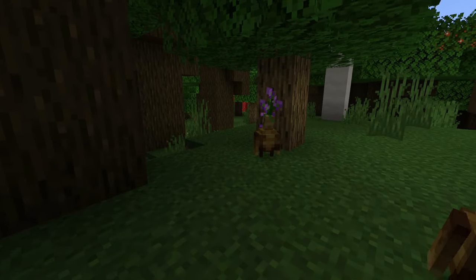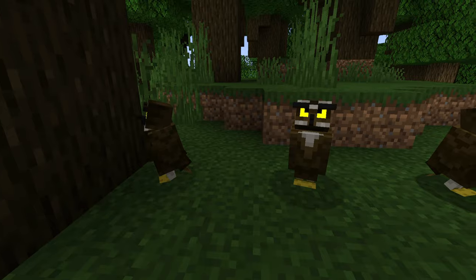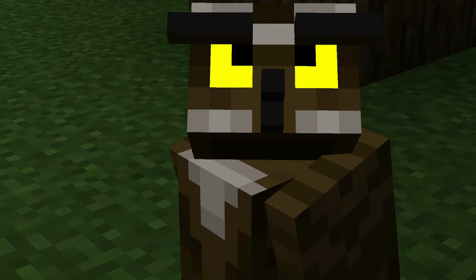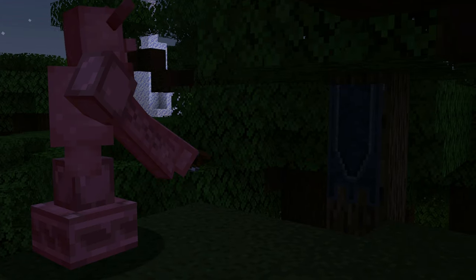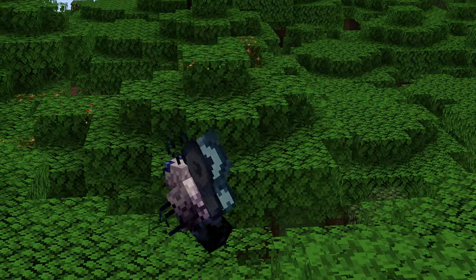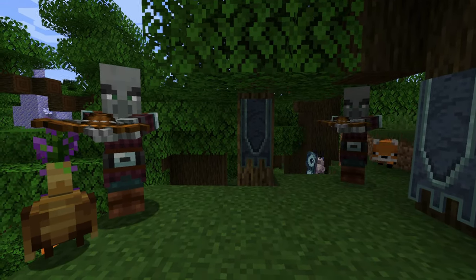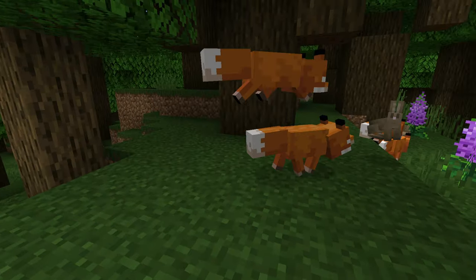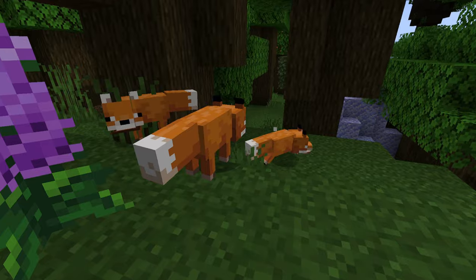There are some new mob additions too: Rootlings, which are an animal-plant hybrid that grow from seeds and can be sheared for petals; owls that are tameable and help fight for you; stone golems that can be crafted and armed up with crossbows to attack enemies; moths which seek out light sources and spawn above forest canopies; the Adjudicator Illager, which you'll have to find out the mystery of yourself; and foxes and rabbits which can now spawn within this particular biome.